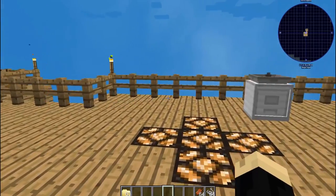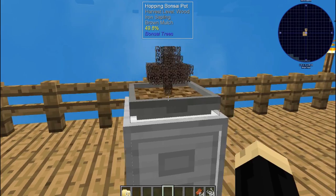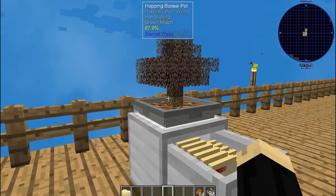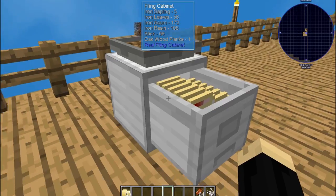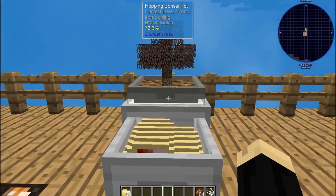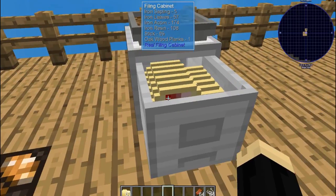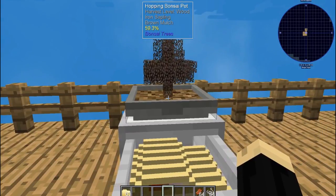When it comes to your saplings, you can use a hopping bonsai pot and assign a folder to each one of the things that individual sapling makes. In this one I use an iron sapling, so it'll make iron saplings, iron leaves, iron acorns, iron resins, sticks, and oak wood. By putting those folders in here, the bonsai pot will automatically drop those items into the folder and they'll stack up into the hundreds of thousands — a great way of automating your hoppers without having to constantly open up a chest and take stuff out.